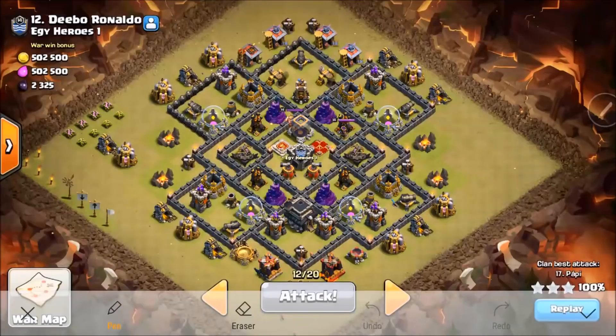As you guys saw, this particular attack on this old meta base was a cleanup attack. So I had full knowledge of pretty much all the traps that were ground-related, being that it was hit with a Witch Slap. I knew where the Tesla positions were — down here, here, here. When scouting a base, the first thing you gotta do — depending on the type of method you're comfortable with — is look at it carefully.